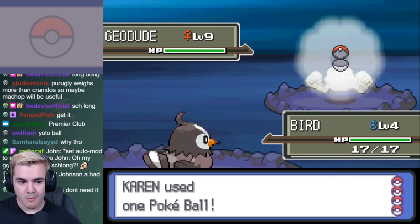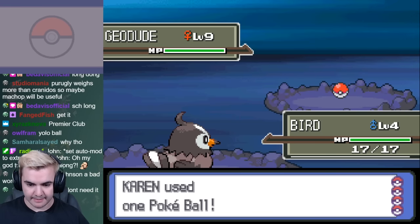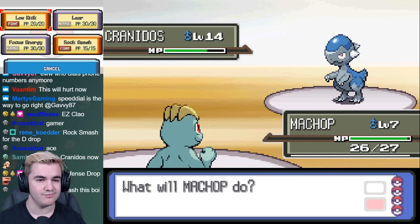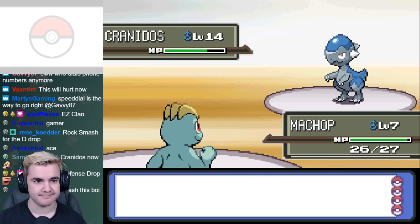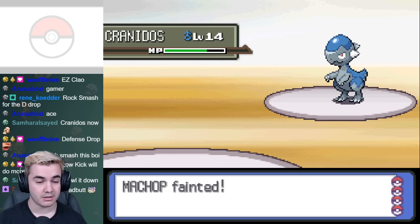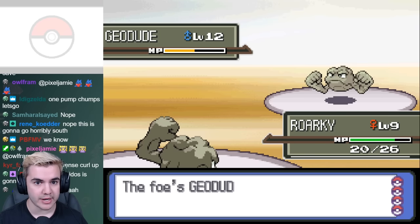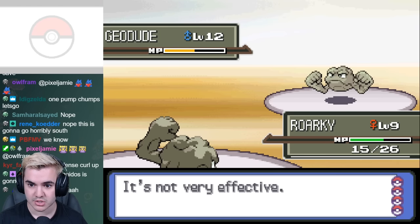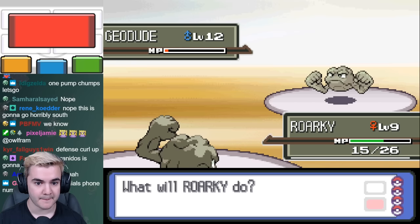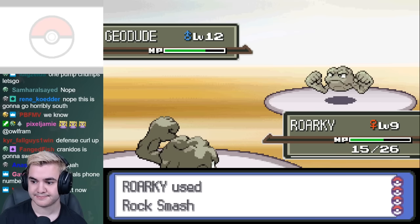On our way to meeting up with Roark, I managed to catch a Geodude before heading back to give our first go at the gym. With the mix of having Rock Smash and Low Kick on Machop, I figured this gym wouldn't really be that difficult, but after finding out that Cranidos one-shots Machop, I realized this probably won't be smooth sailing. I noticed that Geodude and Onix didn't really have anything to counter my own Geodude with Rock Smash, and considering that Cranidos' main moves are Headbutt and Pursuit, there is a small chance I can actually pull through and win.